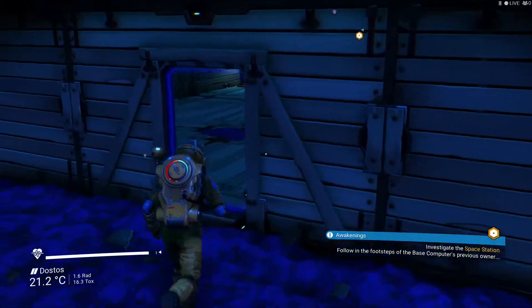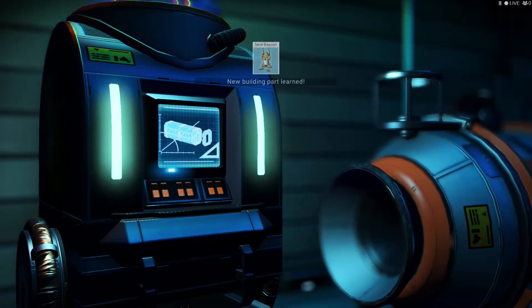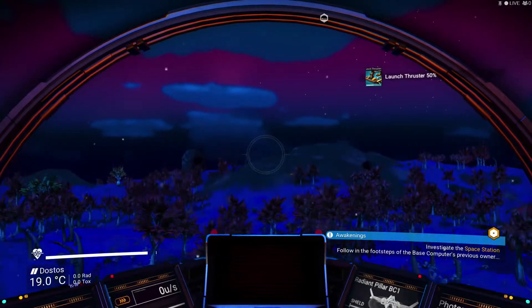Today we're going to go visit the space station. I still have 15 salvage data left. I do want to save Beacon Hall — that's one thing I want. So let's get up to the space station, and I'll show you something else really cool that I learned too.